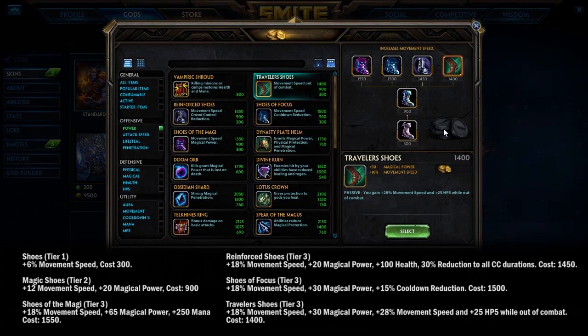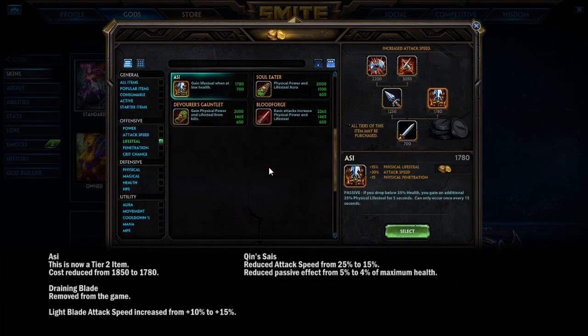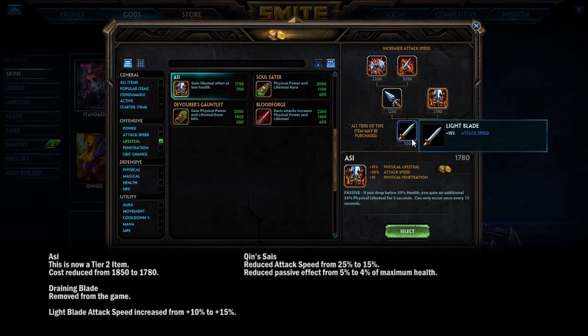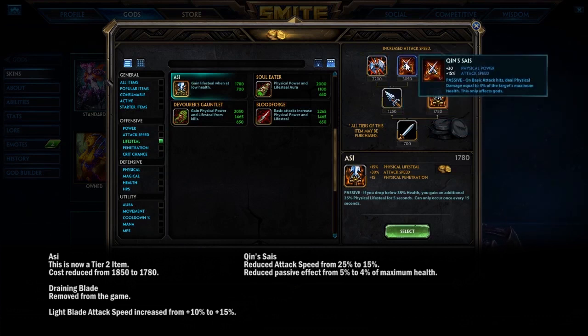Now for the physical items. Asi no longer has Drain Blade in its build path — it's a bit cheaper, and Light Blade now has 15% attack speed to compensate. Qin's Sais has been nerfed from 25% attack speed down to 15%, and its passive dropped from 5% to 4%. It'll still be good on hyper carries and attack-speed-heavy gods, but maybe it's no longer a mandatory pickup on every hunter build.